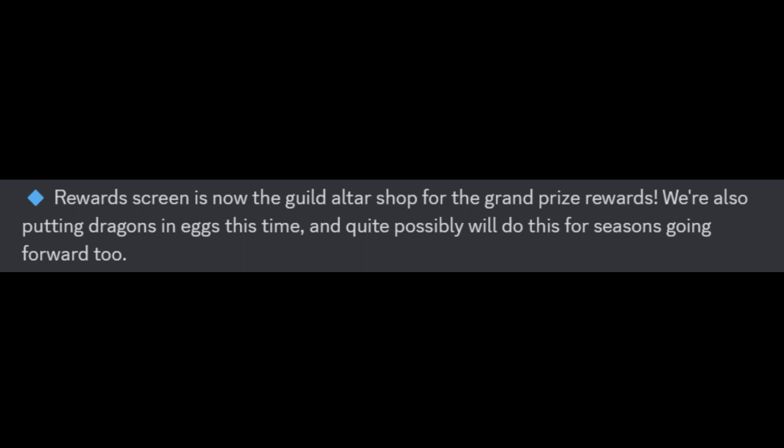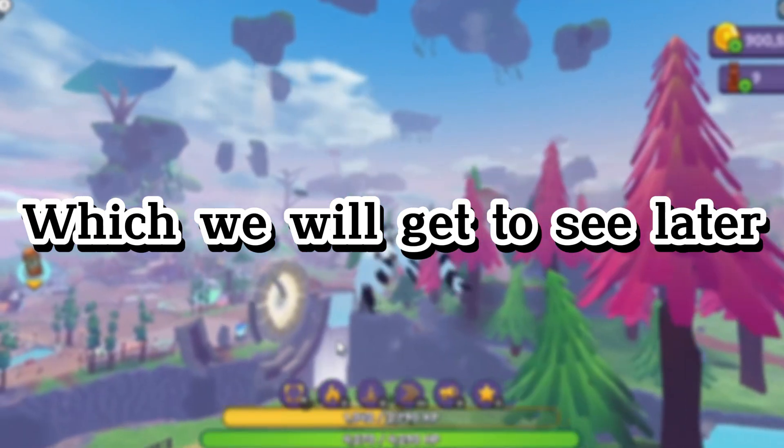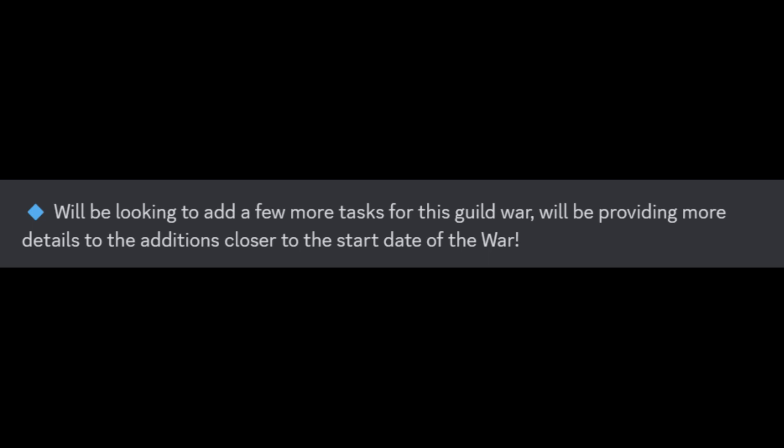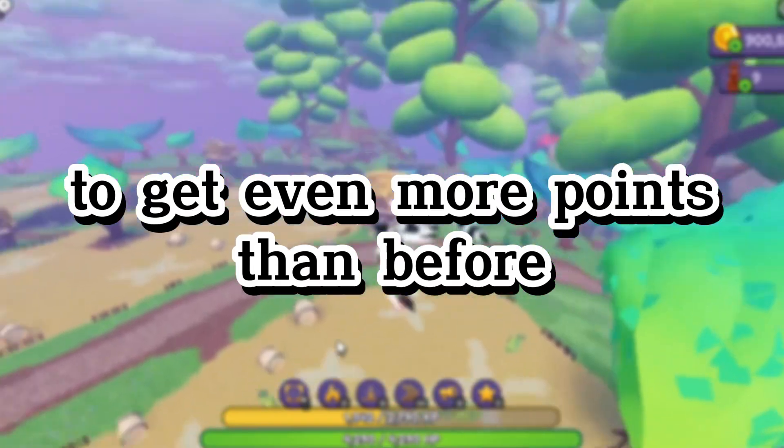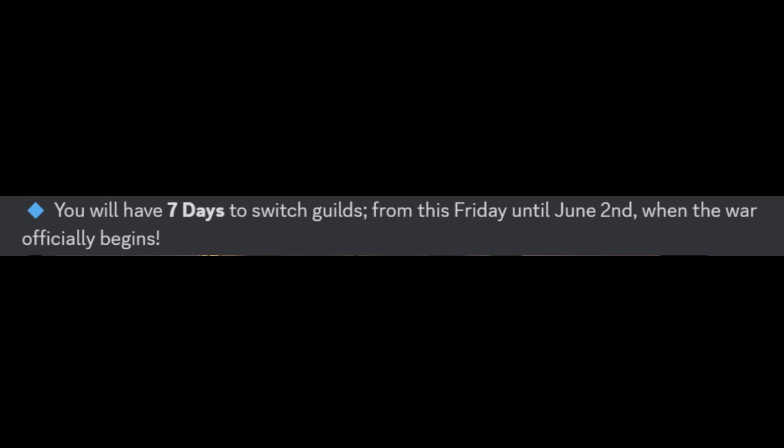The reward screen is now the Guild Altar Shop for the grand prize rewards, which we will get to see later. The developers will be looking to add a few more tasks to the Guild Wars, so you will have the chance to get even more points than before. You will have 7 days to switch guilds from this Friday until June 2, when the war officially begins.